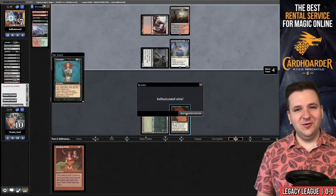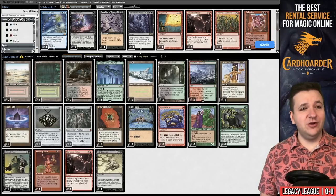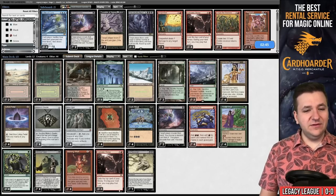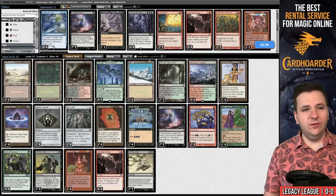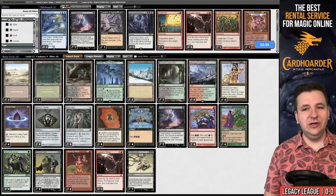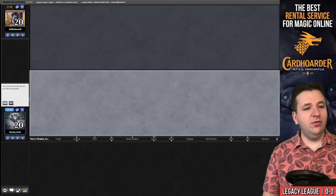That's going to eliminate us from the game — I will concede. We're on the play this time versus Reanimator and we're going to board out two copies of Galvanic Relay and bring in a couple copies of Thoughtseize. I still like one copy on the play; on the draw I think it's too slow. Veil of Summer is good against them.